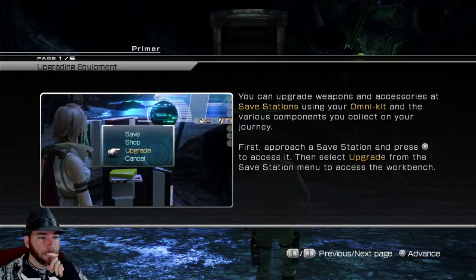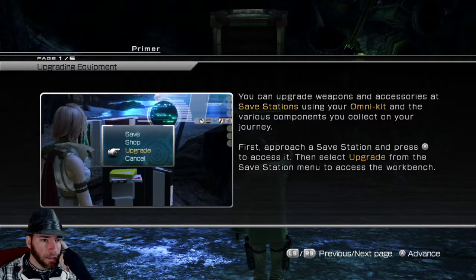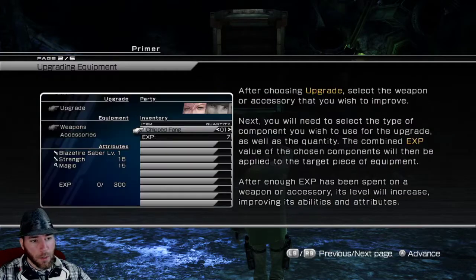You can upgrade weapons and accessories at save stations using your Omni kit and your various components you collect on your journey. First of all, at save stations, let's select upgrade.